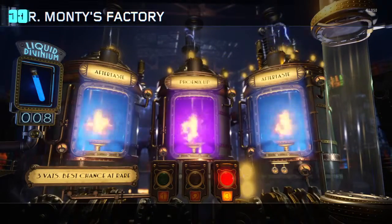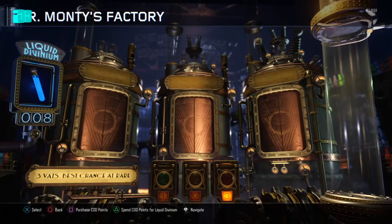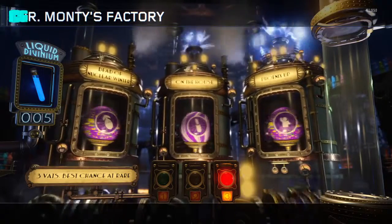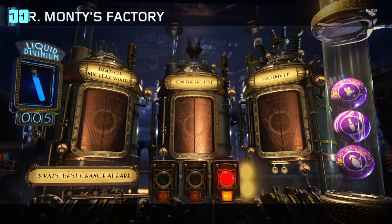Aftertaste, finish up — we're gonna finish up. Two Aftertastes. I think it keeps your perks or guns after I've got back up after I've died, basically. Dead of Nuclear Winter, On the House — which is good, gives a random perk on the map.